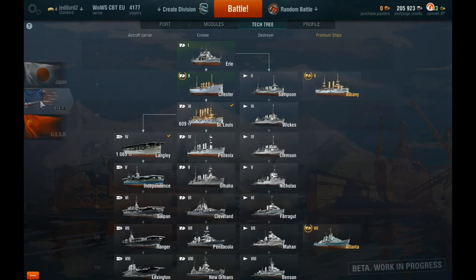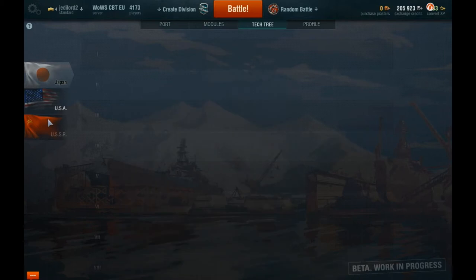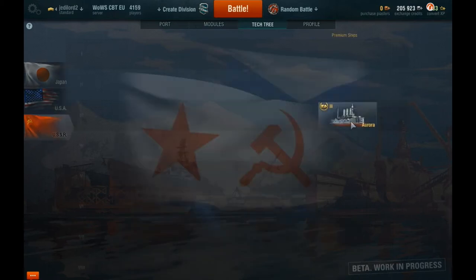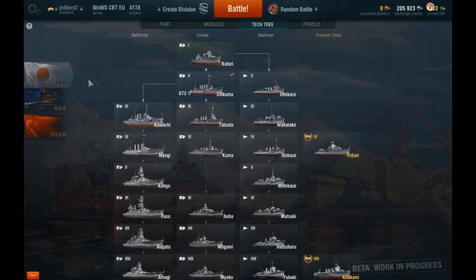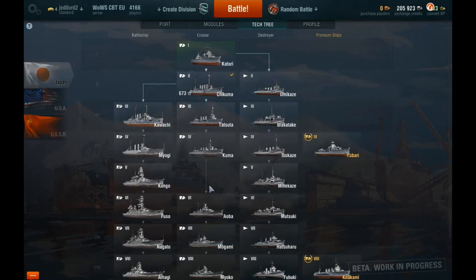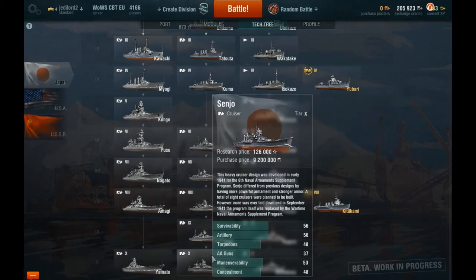At the moment there's two main factions: the USA and Japan. The USSR do have a ship but it's just a premium ship, so there's not really much for that. With Japan's line, basically you've got a cruiser line - cruisers focus mainly on lots of guns and manoeuvrability, though they're a mix of everything to be honest.